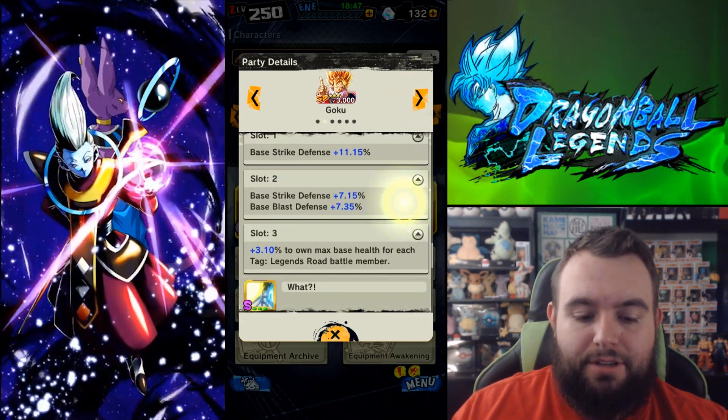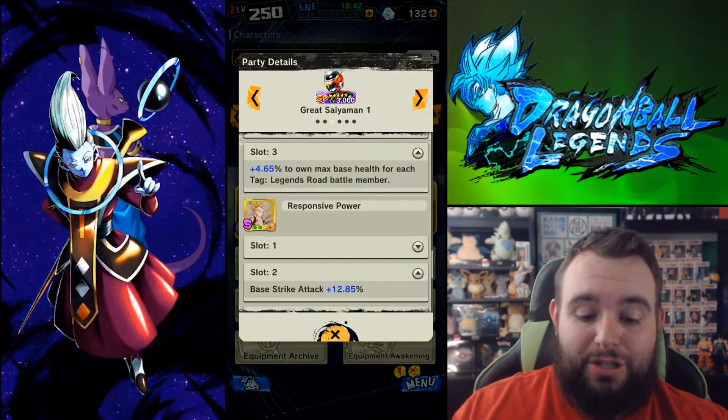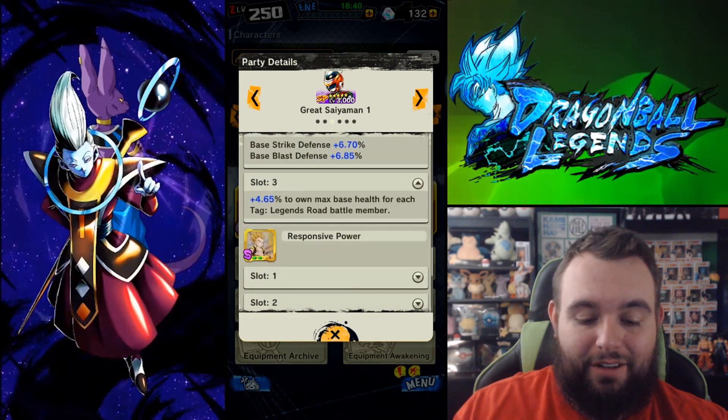And they're boosted, obviously. So we're getting times three on a lot of these. Even that one's 9% health — that's not even bad. It's literally just that one equipment that Piccolo has that's not good.